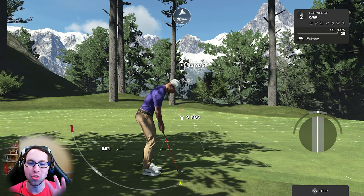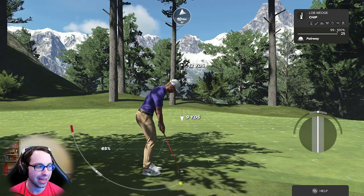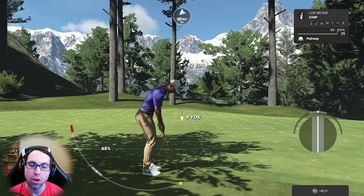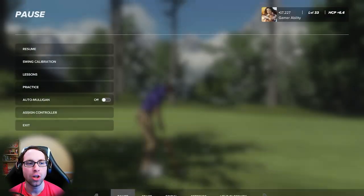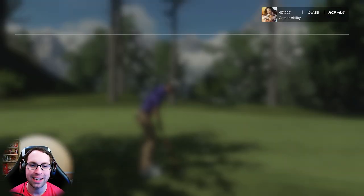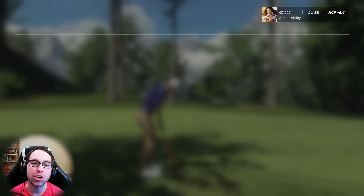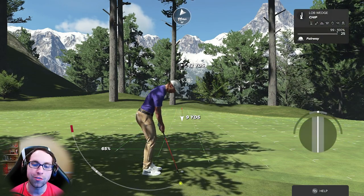The best place to practice is the practice facility. Go to the main menu, the casual tab, and open up the training menu. It's going to take you to the driving range. In the driving range, hit the start button, go to practice, and click on the chipping practice. That's where we are right now.